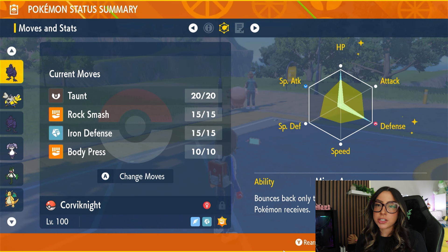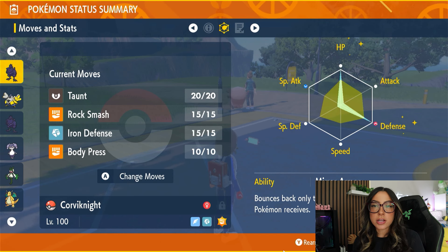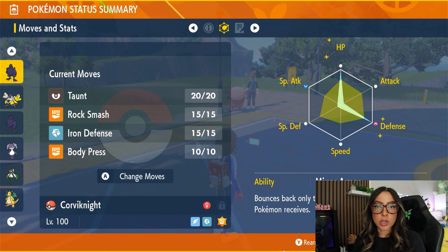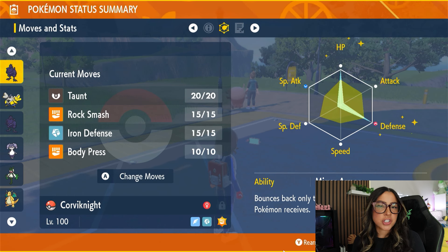The EV spread is going to be full HP and full Defense with a Defense boosting nature. Your moveset is going to be Taunt, Rock Smash, Iron Defense, and Body Press. Taunt is going to prevent Dragonite from using Dragon Dance too many times because Dragonite with Dragon Dance is a little scary. Rock Smash is going to lower Dragonite's Defense and it also does a little bit of damage. Iron Defense is going to boost your Defense stat, which goes hand in hand with Body Press since Body Press uses your Defense stat to calculate how much damage it does.